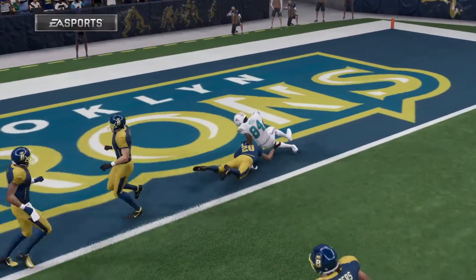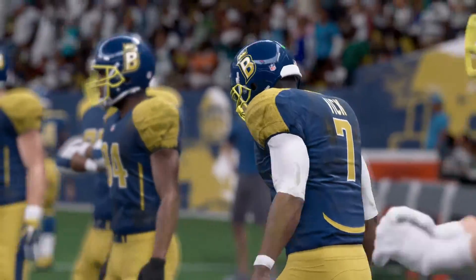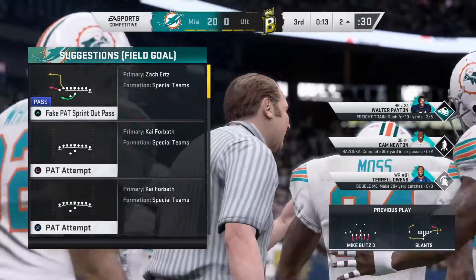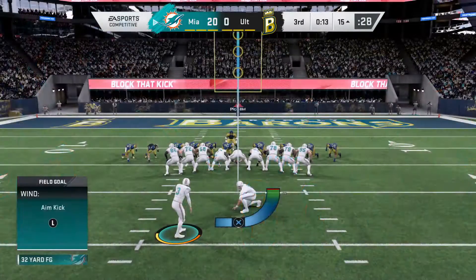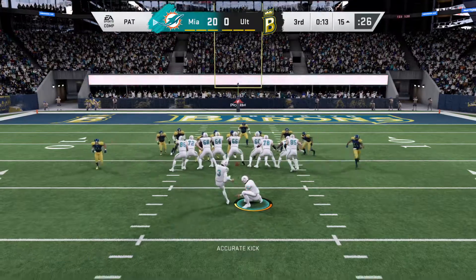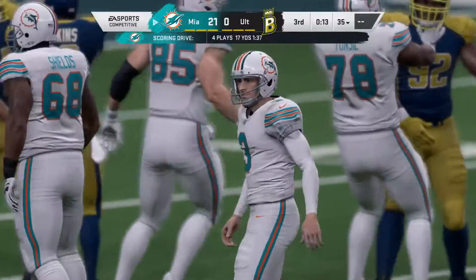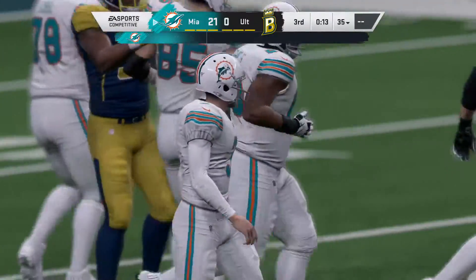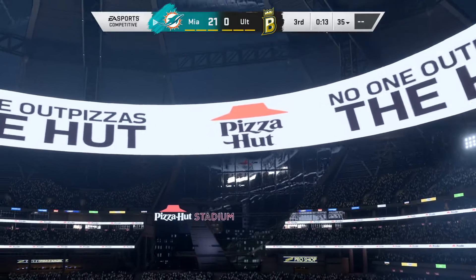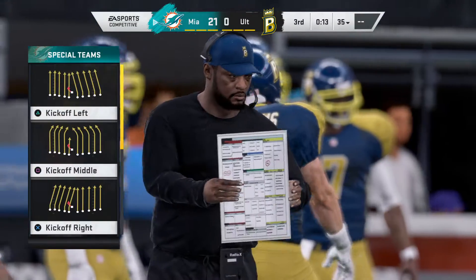The Dolphins use the short field to their advantage, cashing in for six. Starting to pull away and get some breathing room. All 32 teams have an emphasis on starting fast — second half, those first three to five minutes — and this was a big score to start the second half. Forbath on for the extra point, and that makes the score 21 to zip.